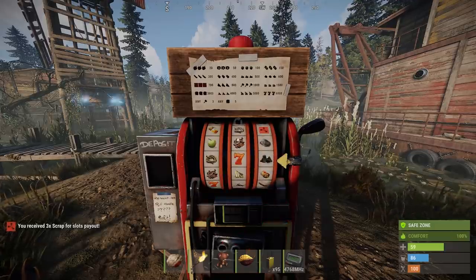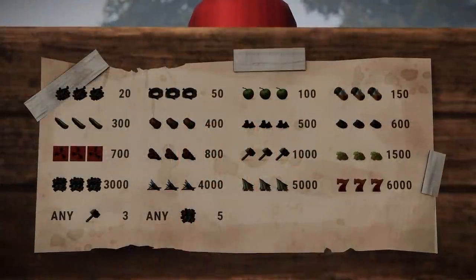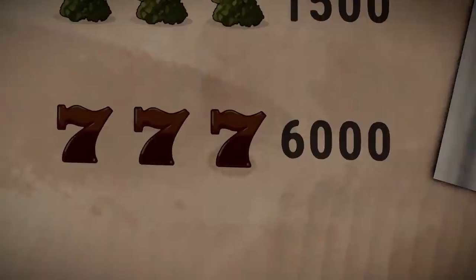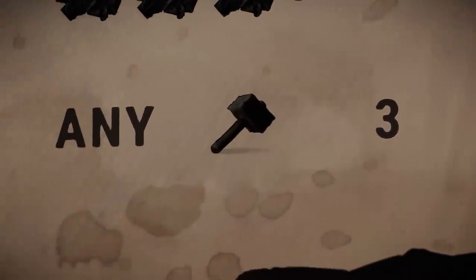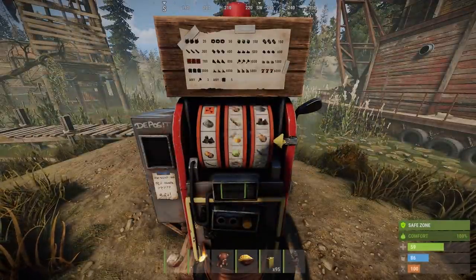Most of the symbols on the reels are recognisable items from the game, and so you know the odds you're up against, a sign with all the winning combos will constantly be staring you in the face. Potentially you could win big and turn 10 scrap into 6000 — potentially — but you can also win 3 scrap for each hammer and 5 scrap for each tech trash symbol you manage to spin. Oh, and you get 100% comfort whilst using one. Cash back!